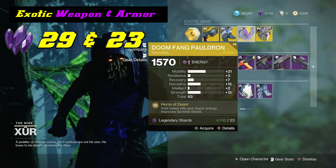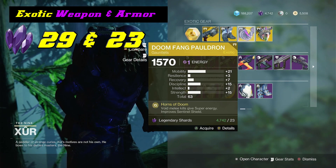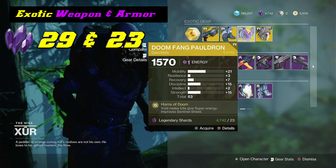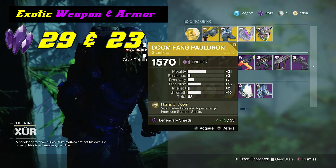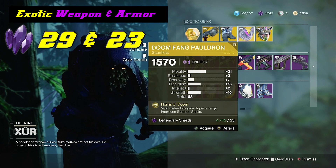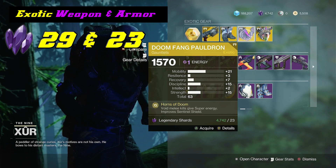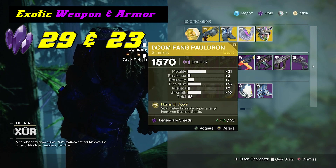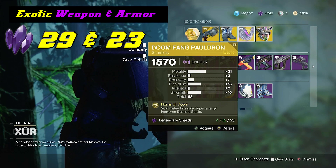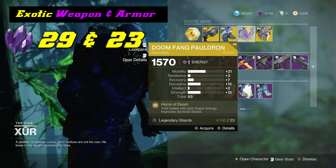Let's take a look at something really good for you Titans this week — the Doomfang Pauldron. This is something I would highly recommend picking up because of the stat rolls. It gives you a plus 21 mobility, plus 15 discipline and strength, giving you a total of 63. Basically what this does, it gives you void melee kills, super energy, and improves Sentinel Shield. Every time you throw your Sentinel Shield it makes your super last longer. This is definitely really cool for PVE. It's not going to be great for PVP because the resilience and recovery is down, but I recommend picking this up if you haven't already.